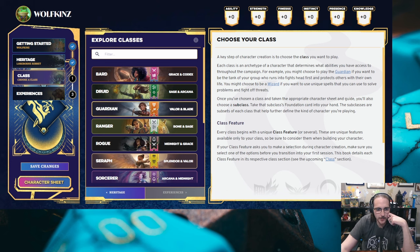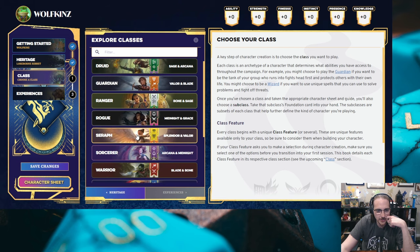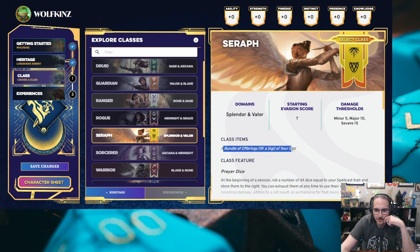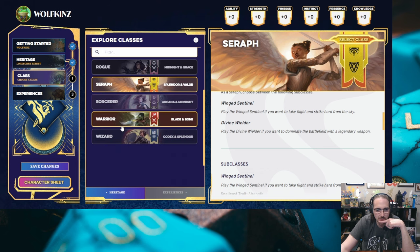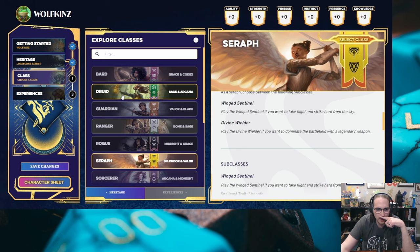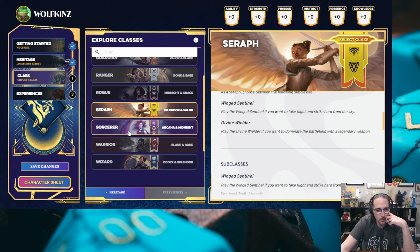Bard — of course there's always a bard. Druid, Guardian, Ranger, Rogue, Seraph, Sorcerer, Warrior, Wizard. Not a lot of big changes here. I'm assuming the Seraph is something like a Paladin. Really nothing too innovative with the classes, not that that's a bad thing — it's your pretty standard traditional fantasy tropes. I guess the one thing that's kind of missing would be a Warlock.